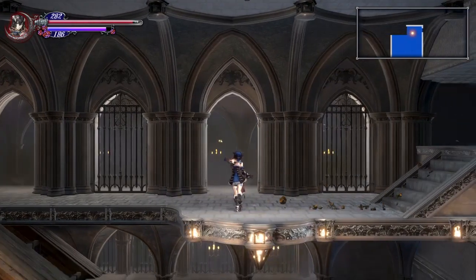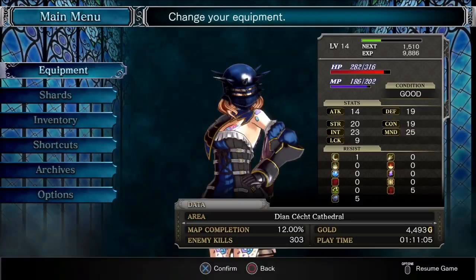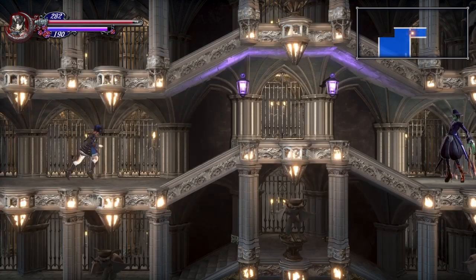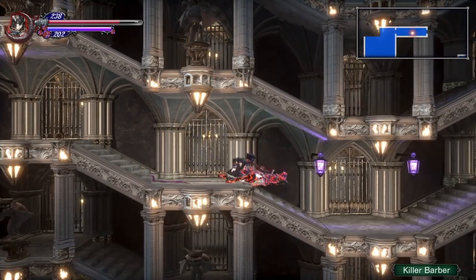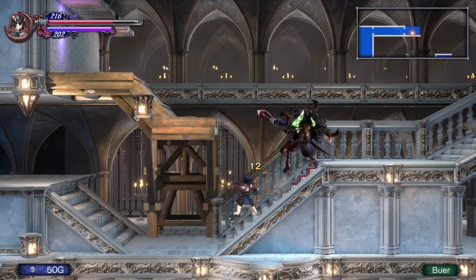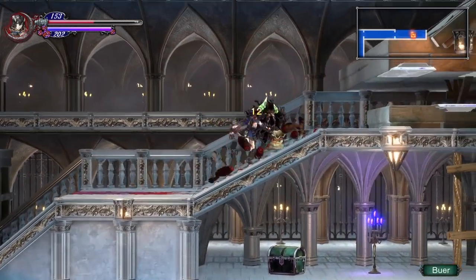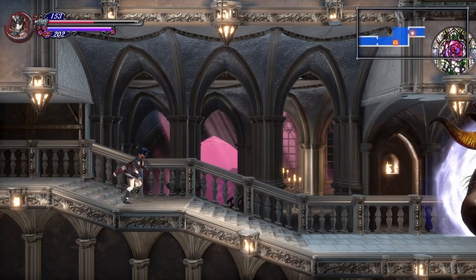There you see is the weapon I was talking about, the Rava Baral. Its damage is great, but what it allows you to do is attack really quickly in chain succession. The damage is pretty good overall, though the downside is it doesn't really stagger or anything. You can just chain attacks pretty rapidly.